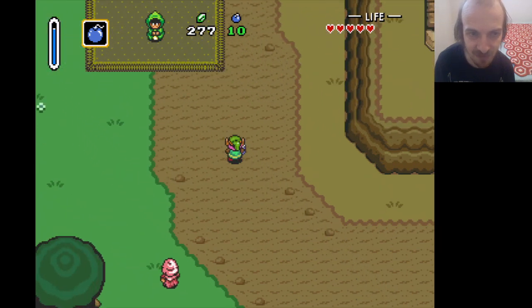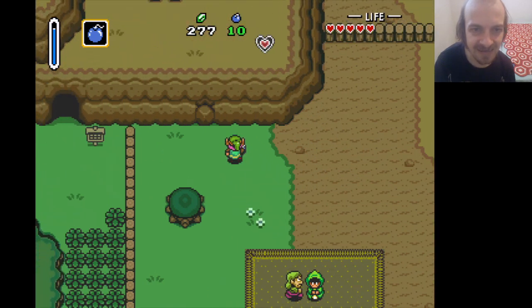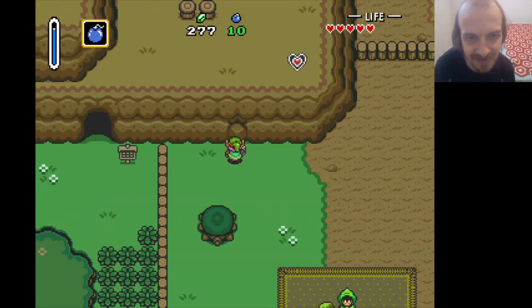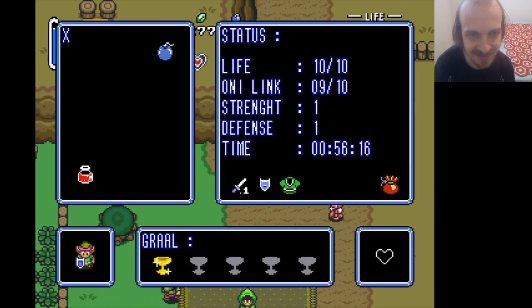Now that we have saved the bomb guy and we got our bombs, we don't need to be here anymore. I bought your only bottle. We can now leave — we have no more purpose in this town. We're literally just here to get the bombs.